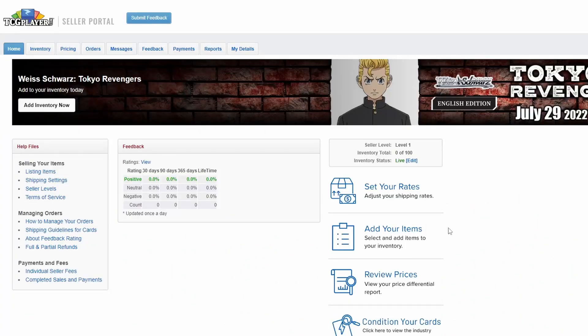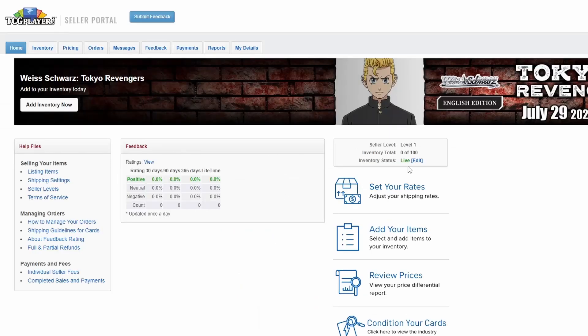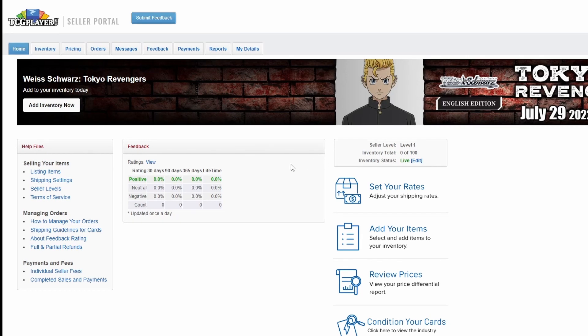When you first get your account set up, you'll get a page that looks like this and you'll see seller level one, inventory total zero of 100 — because you're only allowed to list up to 100 cards. The status is live. You can change that to hidden if you'd like, but I would just leave it live so you can sell as quickly as possible.